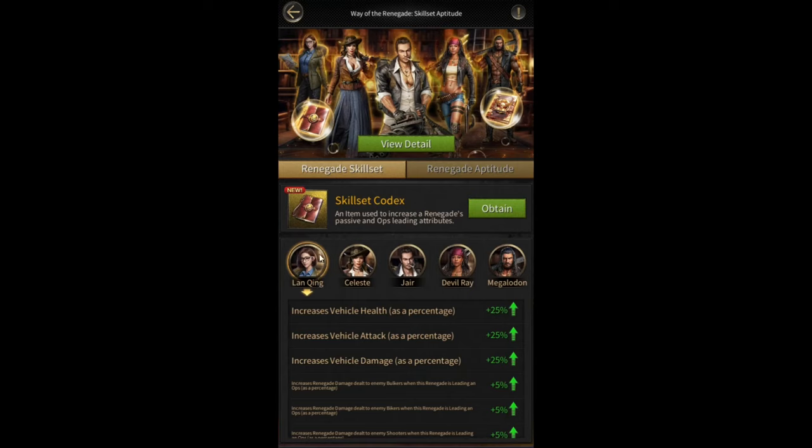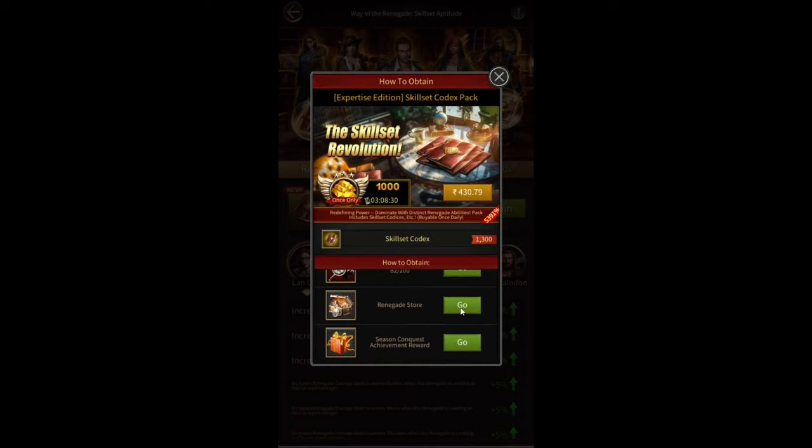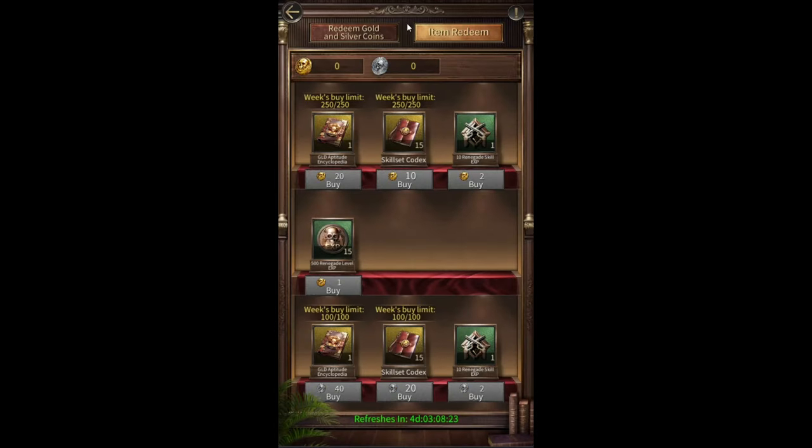Currently the skill set feature is only available for these five renegades: Lanching, Celeste, Jere, Devil Ray, and Megalodon. To upgrade this feature you need to have skill set codecs. You can either buy these packs — this five dollar pack gives you 1300 codecs — or you can get them from mercenaries, the renegade store, season conquest achievements, and season conquest events.